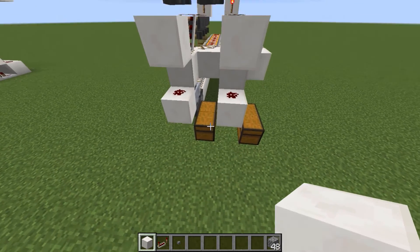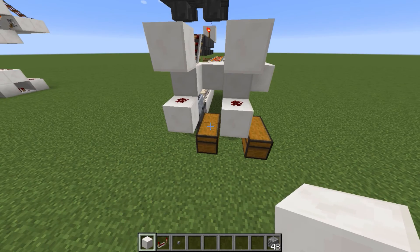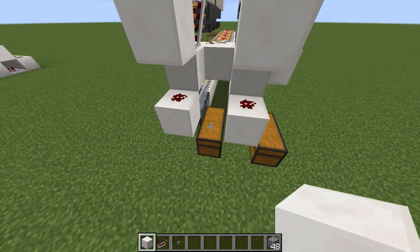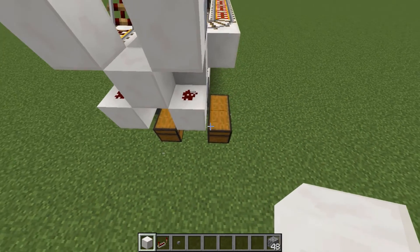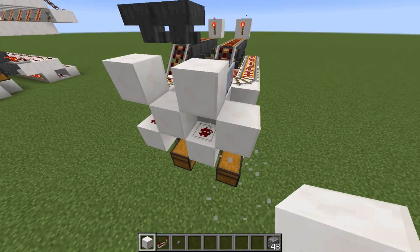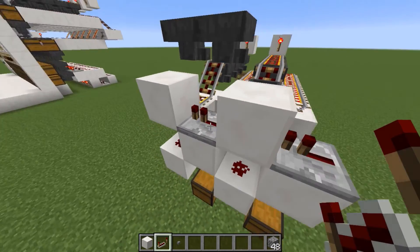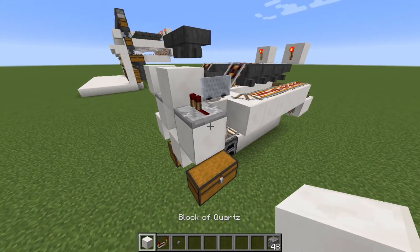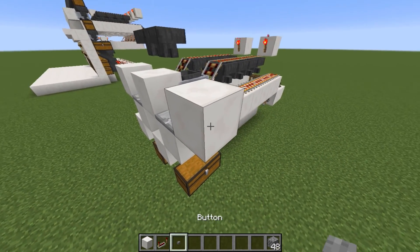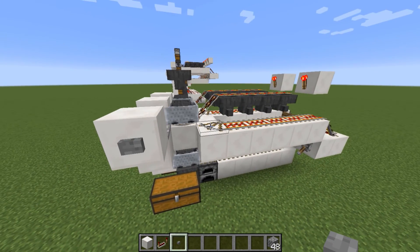The last thing to do is to rig up the signal that we'll send through these item sorting cells to trigger the minecarts to switch. On top of your chest place a temporary block and a block on top, and repeat that for each cell. Then on top of this block place repeaters facing in one direction — it can be either direction, it doesn't matter. So now when we send a signal through, it will trigger the minecarts to switch.